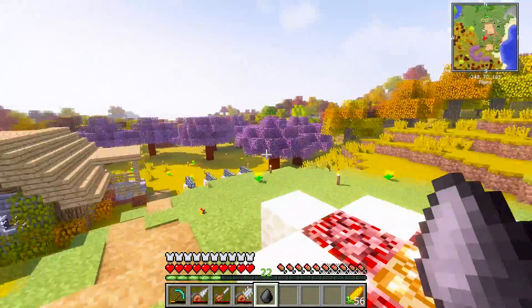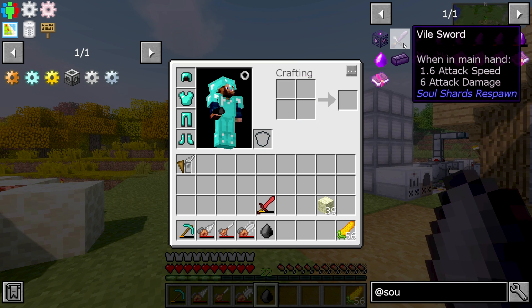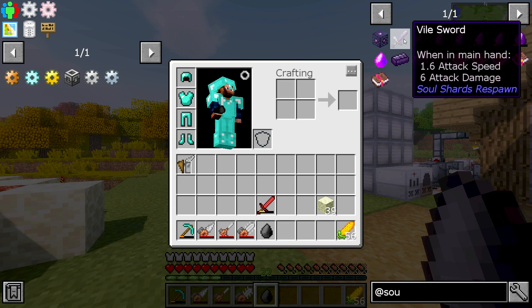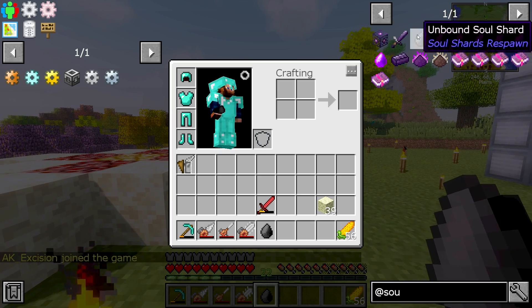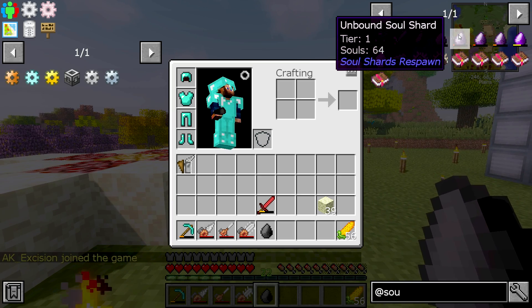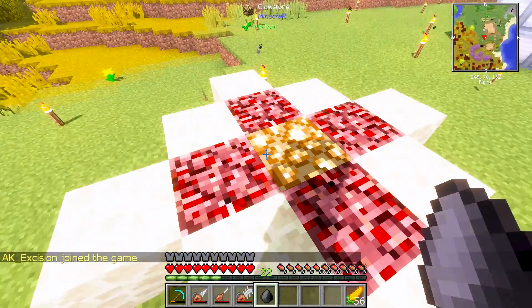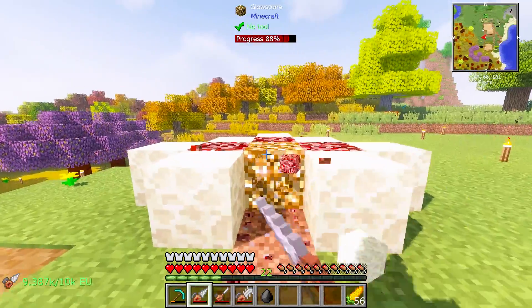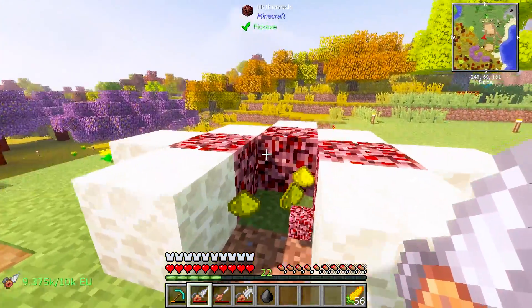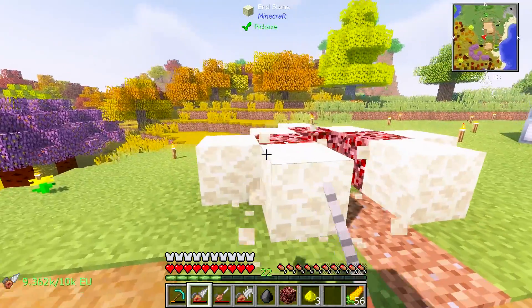That is perfect. It says unbound because we haven't killed a mob with the vile sword yet. But we're going to skip the vile sword part altogether. We should be able to get at least a tier one shard, which will pretty much work as a normal spawner. I'm going to get this all removed, and then we're going to head down to that spawner and hopefully nab something nice.